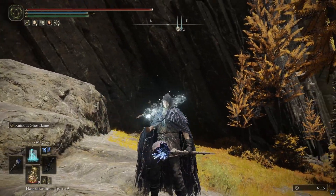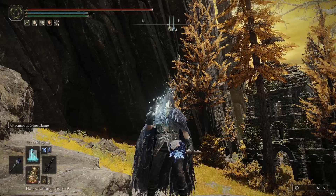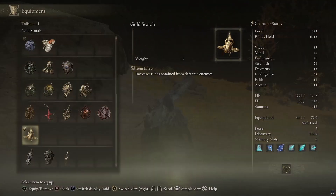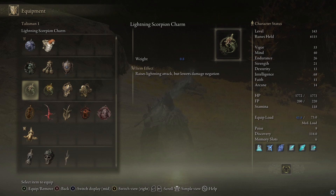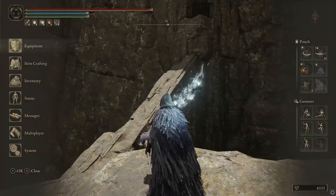Hey guys, welcome back to the channel, it's Peppy, and today I'm going to be showing you how to get the Lightning Scorpion Talisman. For those who don't know what that is, it is an item that increases lightning attack but lowers your damage negation, so you take a little bit more damage. But for you guys that like to throw lightning spears all day long, this is for you.